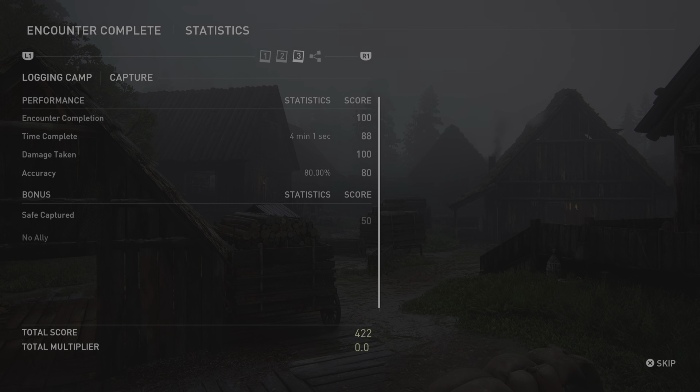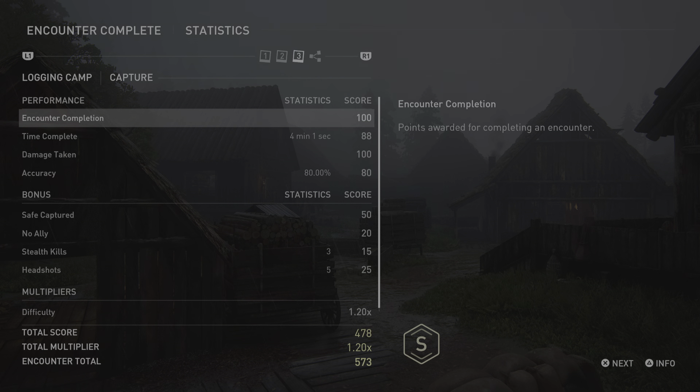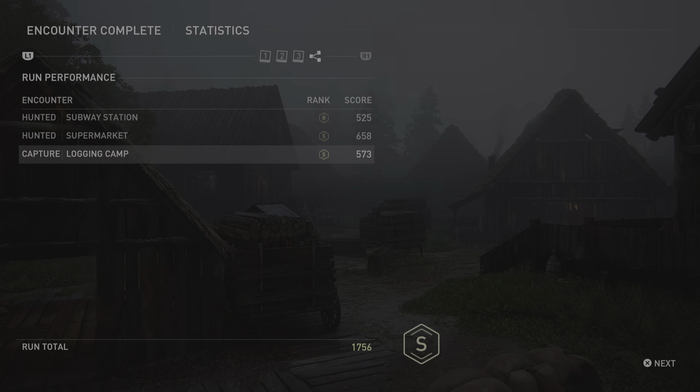Encounter complete. Logging Camp — Capture. Total score: 478. Total multiplier: 1.20 times. Encounter total: 573. Capture — Logging Camp. Rank: S. Score: 573. Run total: 1,756. Run rank: S.